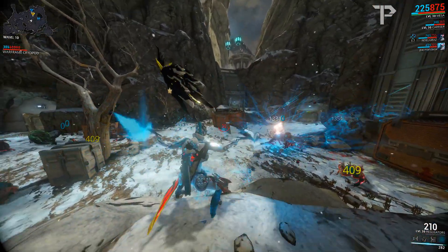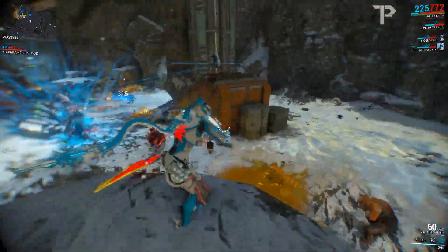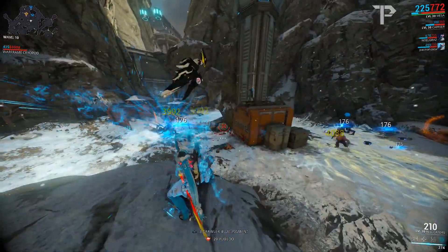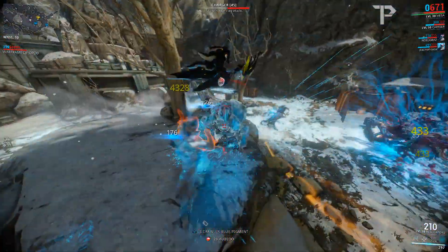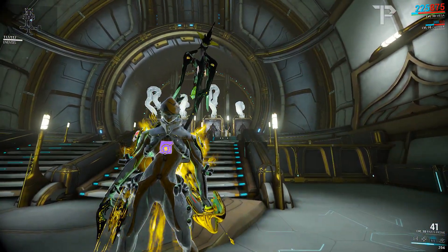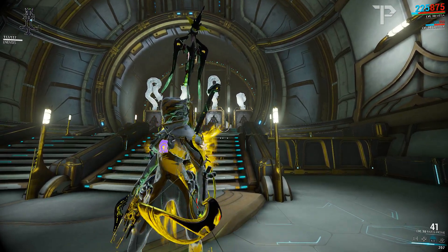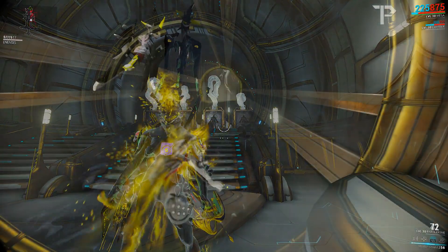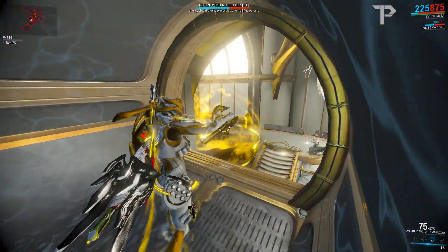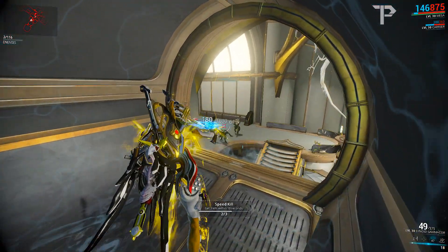Mesa isn't entirely tied down to just Peacemaker spam. There is another build that is absolutely incredible and I'm loving it on my Mesa — it is of course her Shatter Shield setup. Mesa becomes a very, very tanky frame. Running her with Shatter Shield is probably now my favorite way to run solo missions. I've put down my Rhino and only use my Valkyr for melee runs or leveling up melee weapons.